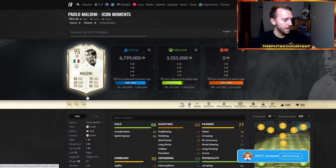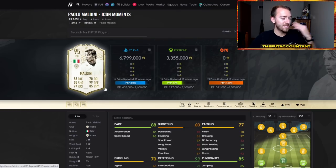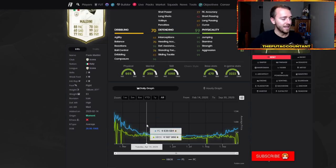The week before the Moments release, Maldini was at 5 million coins, dropping all the way down to 3.8 million, then continually dropping throughout the rest of the year as the Moments Maldini card was also dropping in price. But look at that upgrade — a plus one overall, but he's got plus three defense, plus two pace, plus four shooting, two passing, one dribbling, and two physical. That's a solid upgrade. This guy was in the 13 million coin range and continued dropping off — 7 mil, 6 mil and so on.